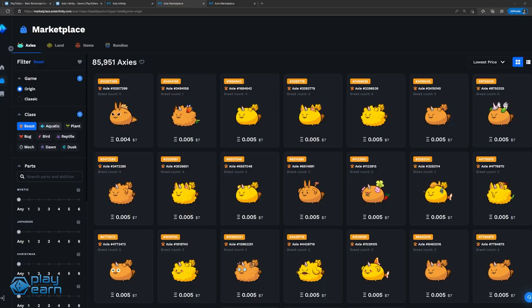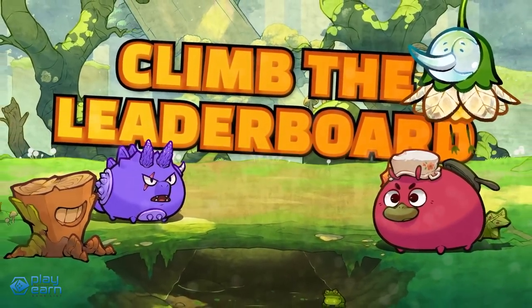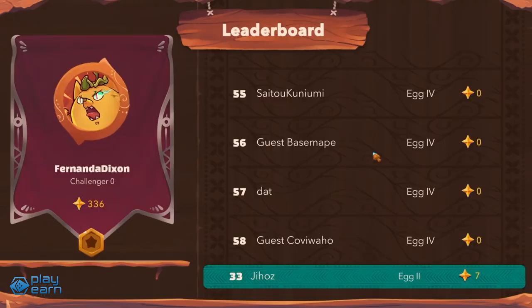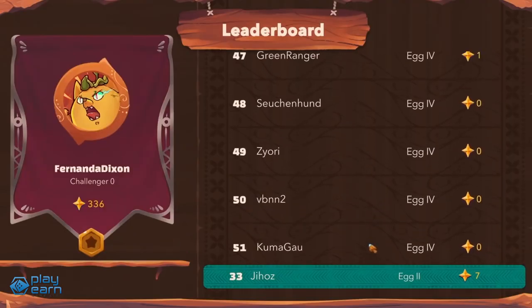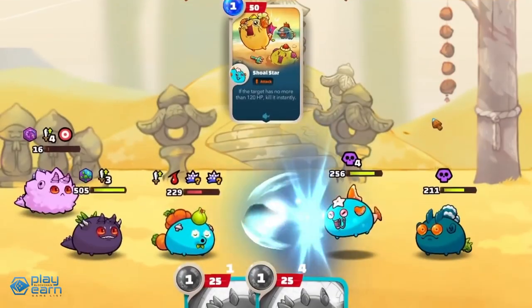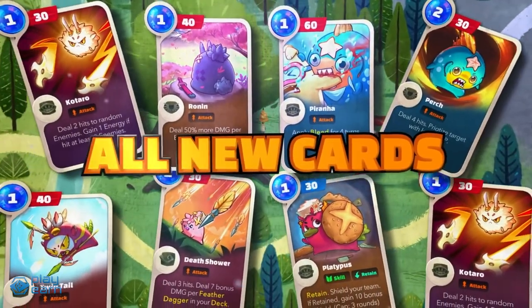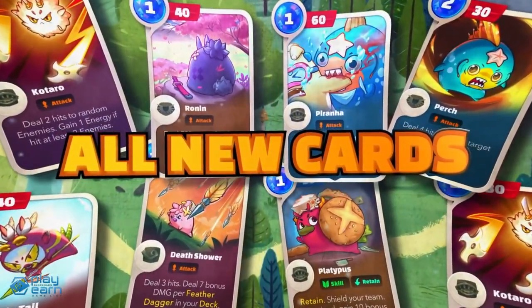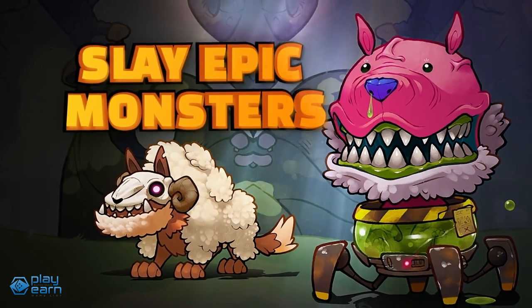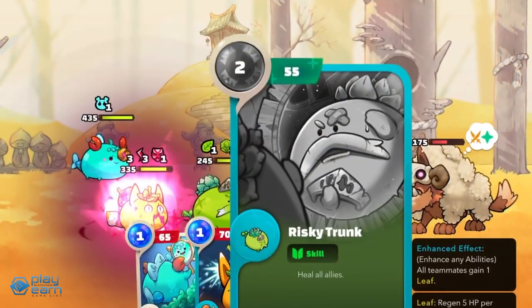When breeding Axies, the parents' characteristics will determine what traits the offspring will have. By playing the game, players can earn SLP, or Smooth Love Potion, the game's utility token. This can be used when breeding new Axies, or sold on exchanges for other cryptocurrencies. To start playing and earning in the game, a player will need 3 Axies. This is where the potential passive income is — players who own a lot of Axies but don't have time to play can rent these out to others and split the profits. If you want to try the game, you can check their website.